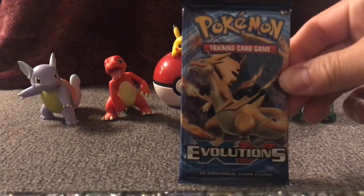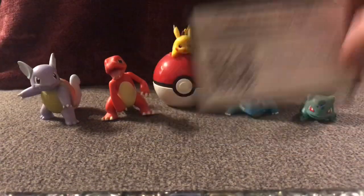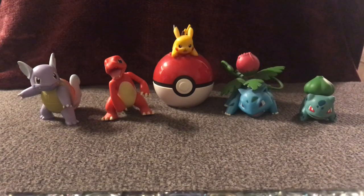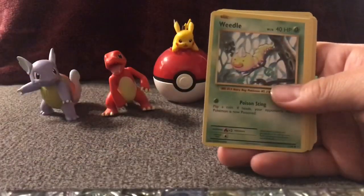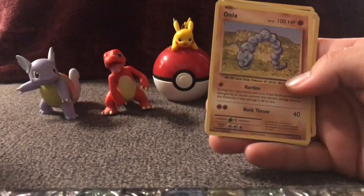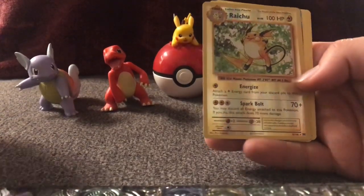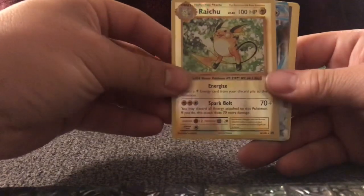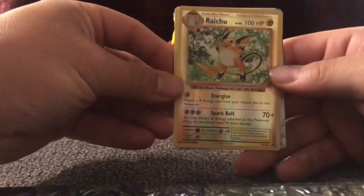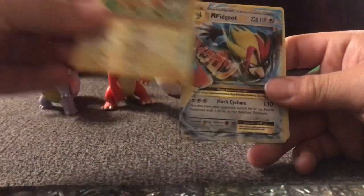Pack number two. Really hope we can find a Charizard today. That would be amazing. So we got Machop, Weedle, Doduo, a Staryu, Onyx, a Reverse Holo Raichu. I love it.